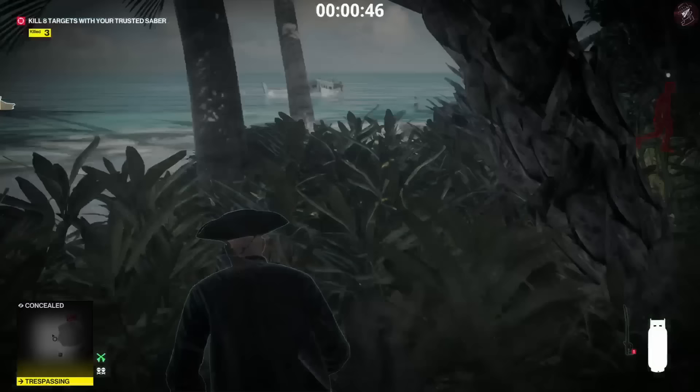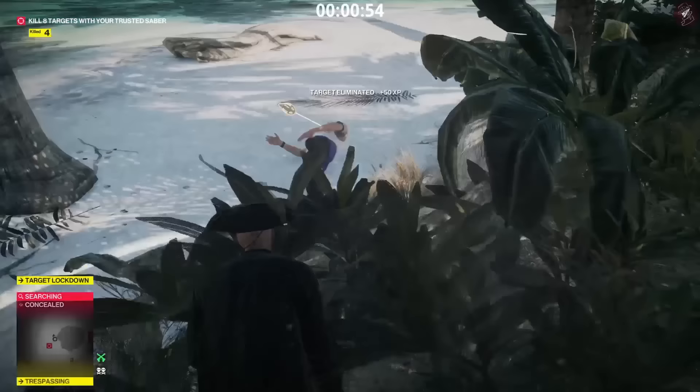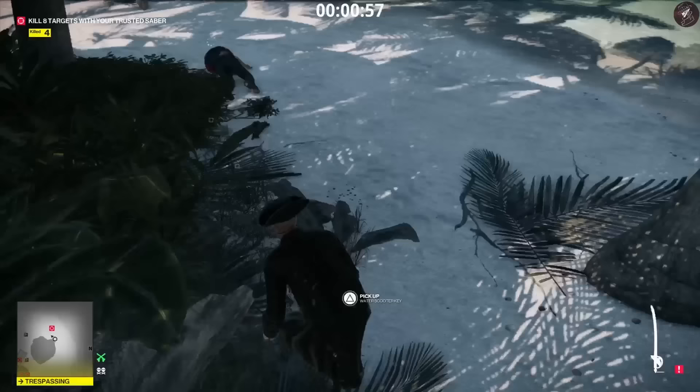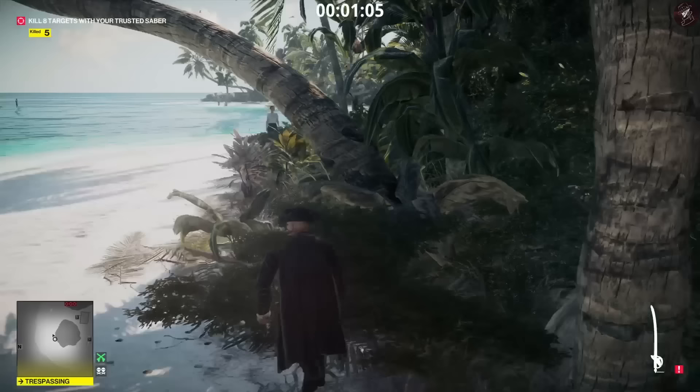We're waiting for a guard and a target to run past us. We're actually going to take the guard out with the gas canister, then take out this target with the sword, retrieve the sword, and throw the sword at this guard's head. That'll be five targets down.